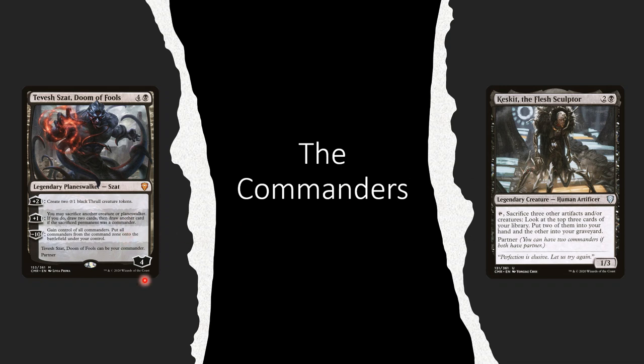These two pair really well together. The thralls from Tevish Zat can fuel Keskit, and they're both working on very similar angles - they're sacrificing things. This duo has 41 decks on EDH Rec, and all of them are creature-based aristocrat strategies. This is artifact-based. Tevish Zat just works because we're making tokens and things like that that it can sac anyway, just to keep us moving through our cards.